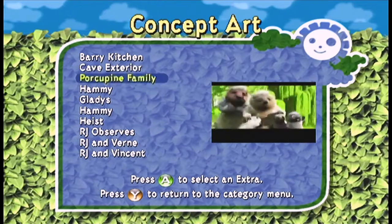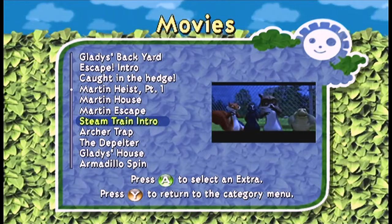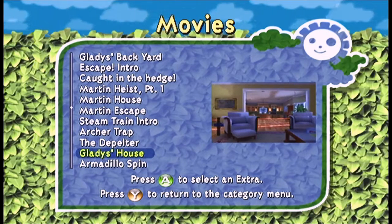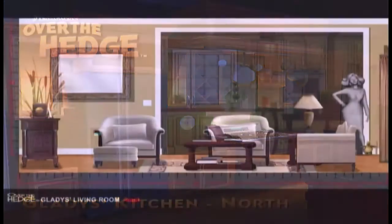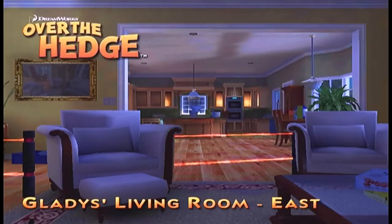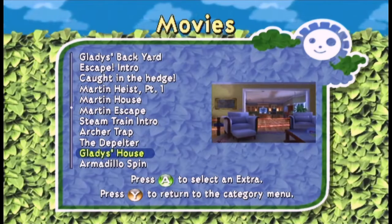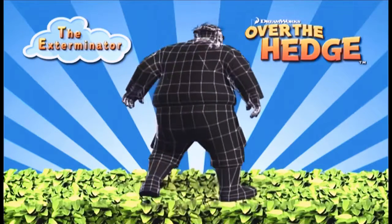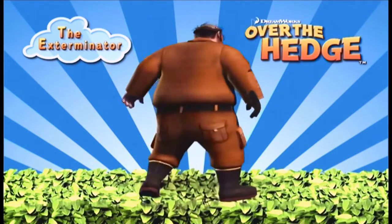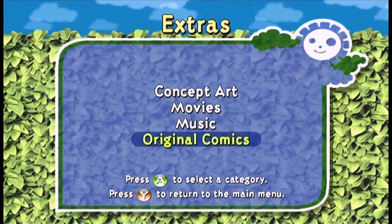For concept art we didn't get anything new. For movies, we got the Steam Train intro, Gladys's house — a map of everything in Gladys's house — and the Exterminator Spin, which is the modeling of the exterminator. For music, nothing new, and for original comics, still nothing new.